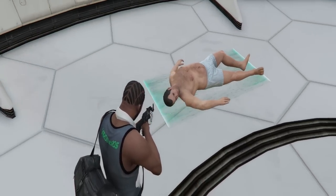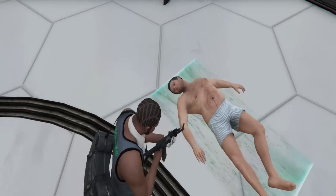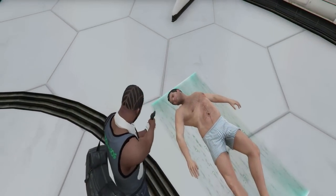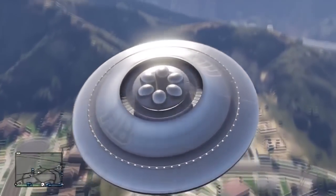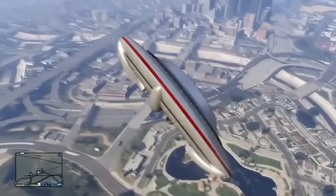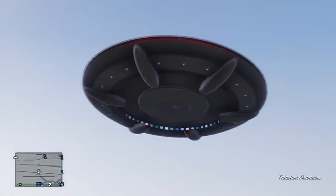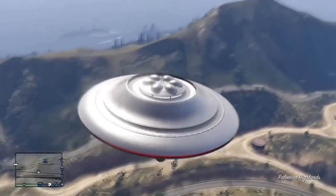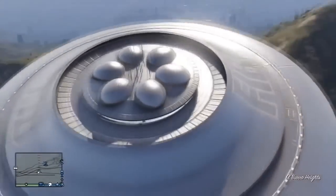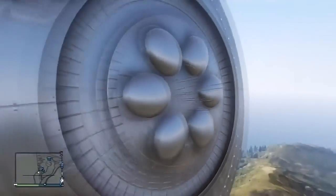Just in case you were thinking there might be a mod where you can actually fly the UFO itself — fortunately there actually is. As you can see, this one gives us the ability to fly around the UFO in the city of Los Santos and do a bunch of cool stuff. It does change the model of the jet into the UFO, but if you ever wondered exactly how it would look if you were to actually get inside the UFO, this is how it will be.